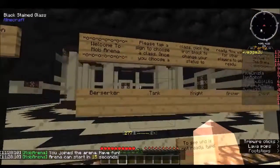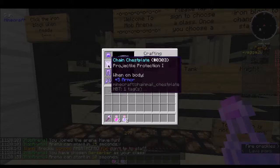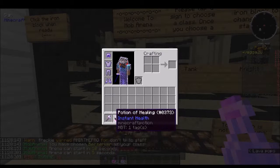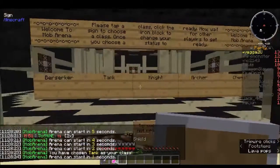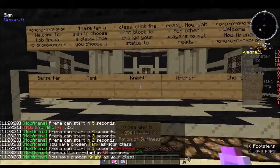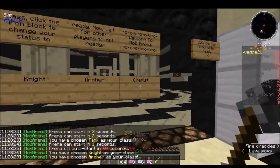You simply select kits by right-clicking on them. So you've got Berserker here — pretty decent armor and an okay weapon. You've got Tank, which is pretty OP, Knight, Archer, and Chemist.